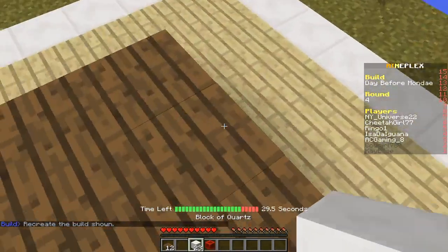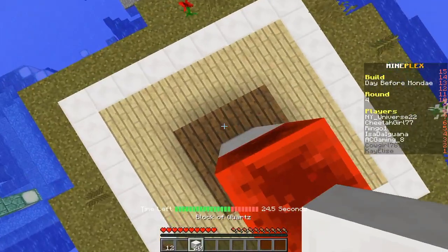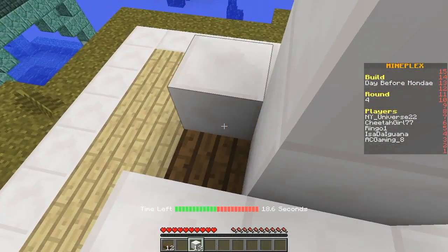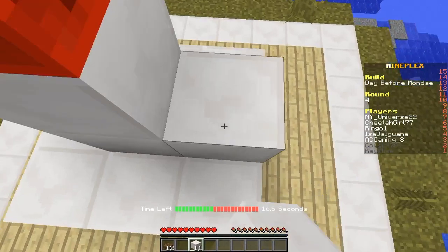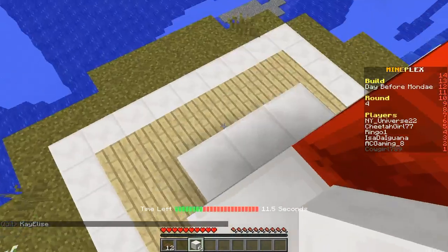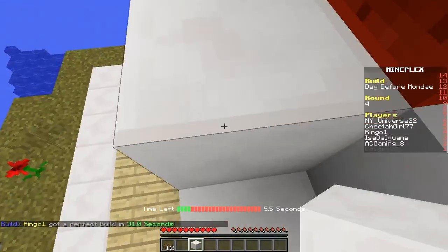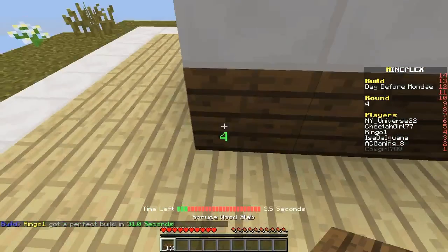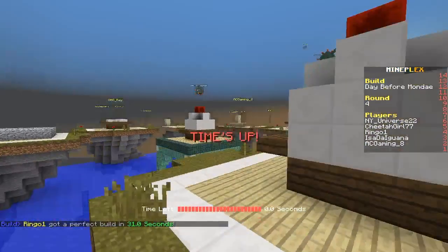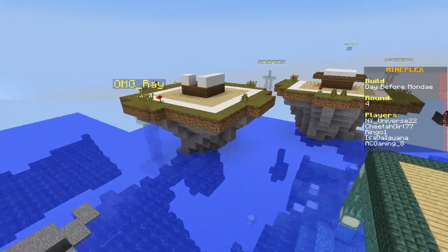All right, so one two three, I think it was, and then just fall down. All right, two two three, two three — three and three, so then these four go here. All right, four three two one — almost had it. Only one person got a perfect build.